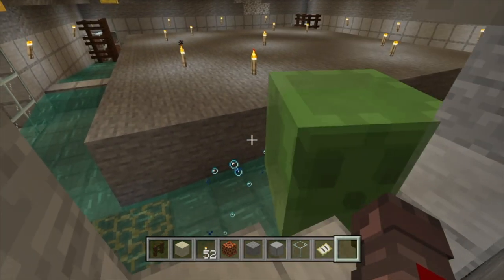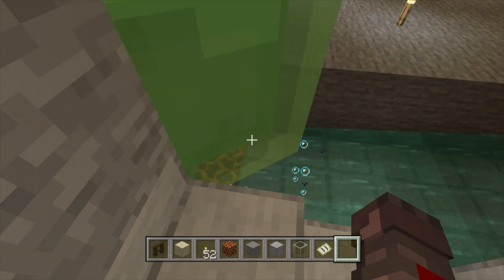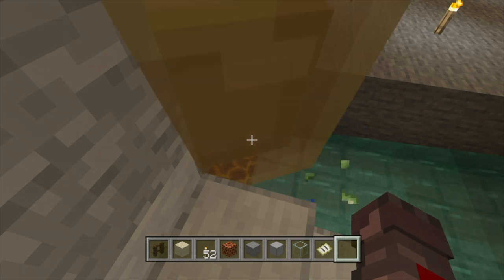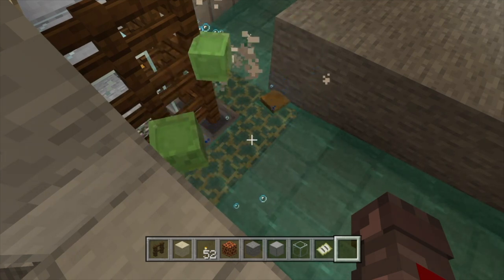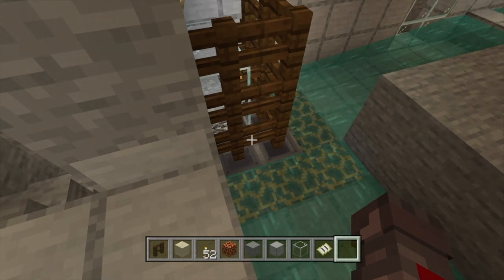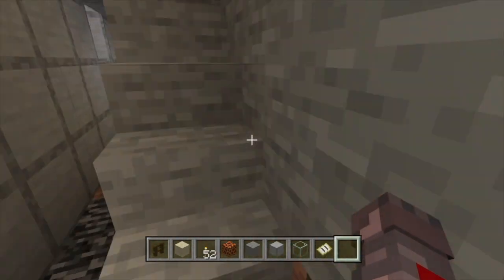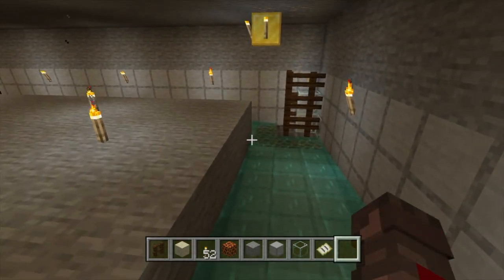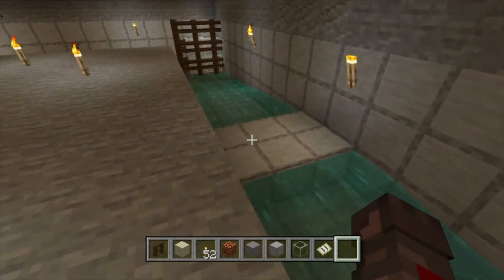On each side there's split water that diverts slimes to the corners. In the corners I've got magma blocks — you can get these from deep ocean, underwater caves, or the Nether. The water pushes them right up against the magma blocks, and I put fences there so they can straddle it a little bit. Underneath there are a few hoppers and a chest to collect the slime. It's a very simple, cheap design using just a bit of metal for the hoppers.